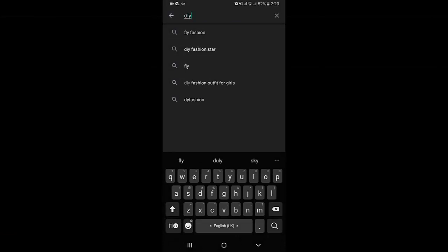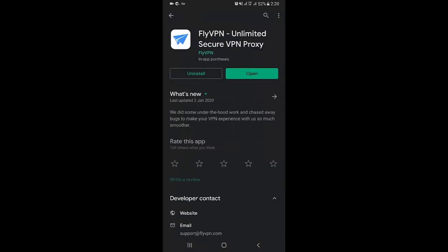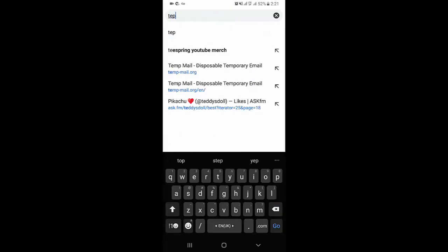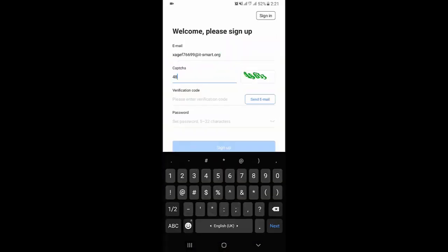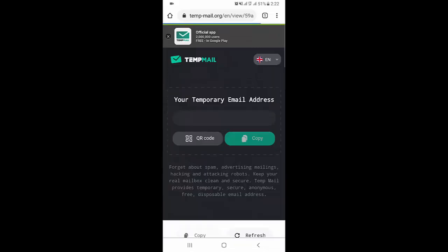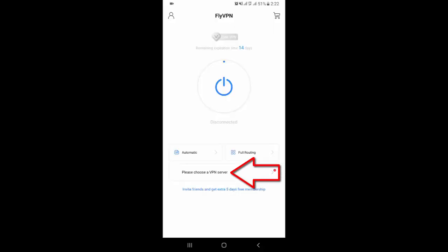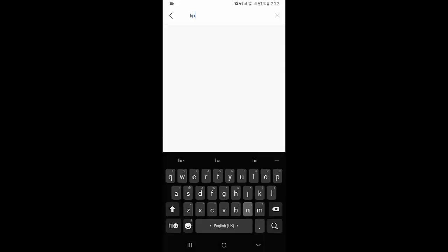For this trick, first open the Play Store and install FlyVPN. After installation, open it — you need to sign up first before using this VPN. Now open the servers list, select Hong Kong, and select any server from there.